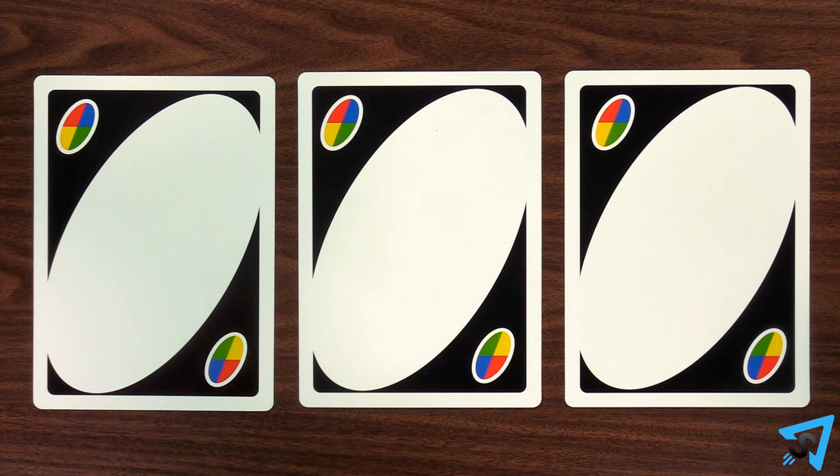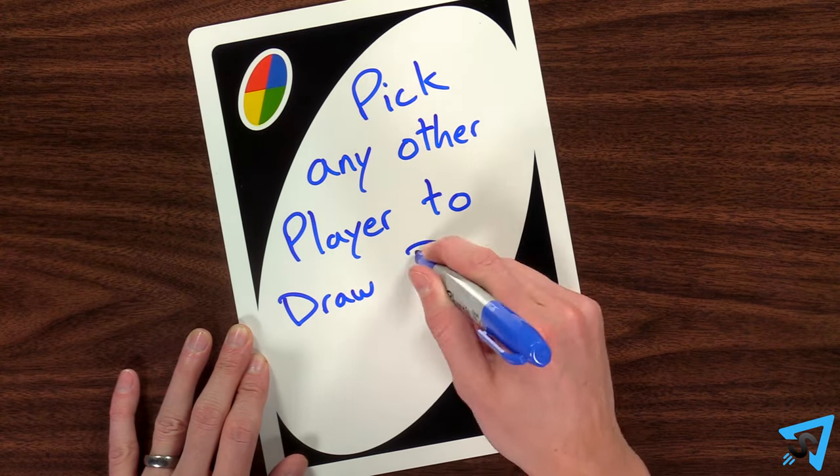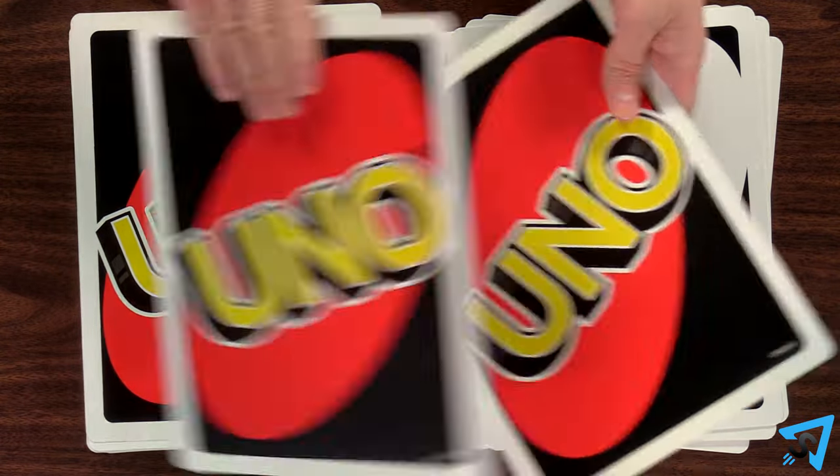There are three blank custom rule wild cards. Before the game begins, write down your own house rules to use when the cards are played. These cards are wilds and may be played on any other card.